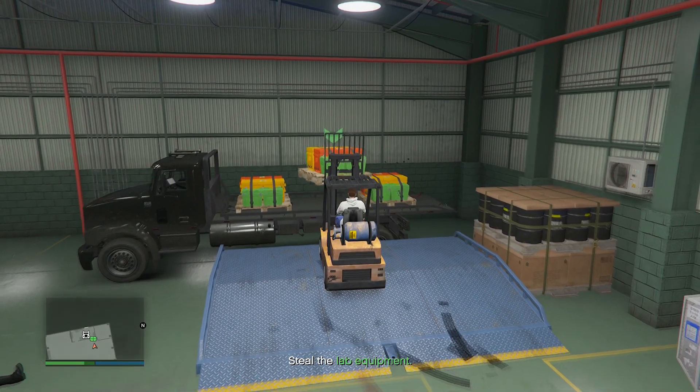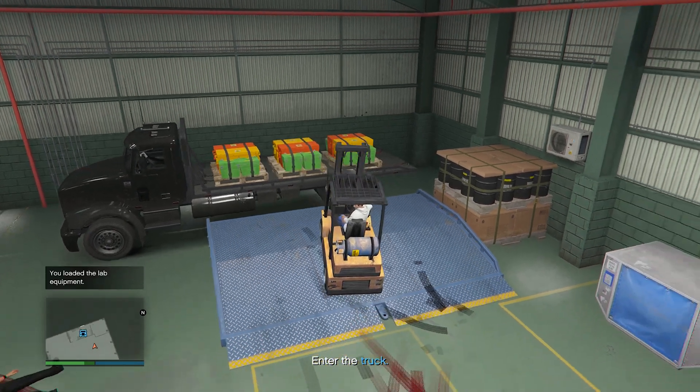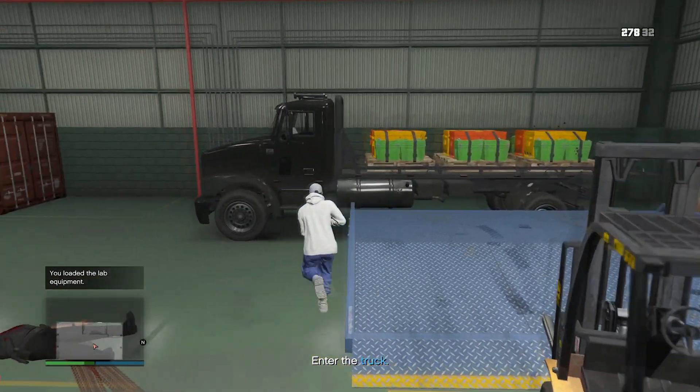The forklift is very slow, so try to be patient. It's gonna take some effort, and then you just take the truck and deliver it back to the Freak Shop, and then you're done with that. At this point, the Acid Lab is now pretty much ready for us.